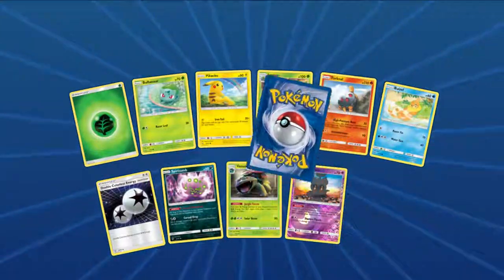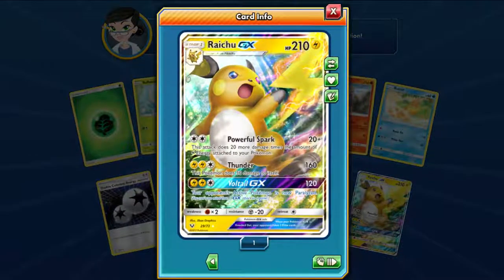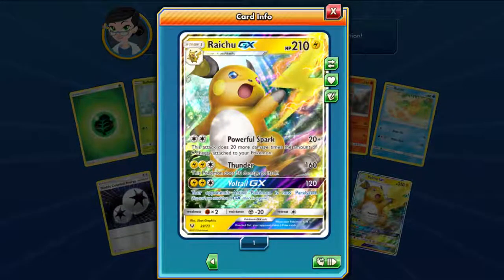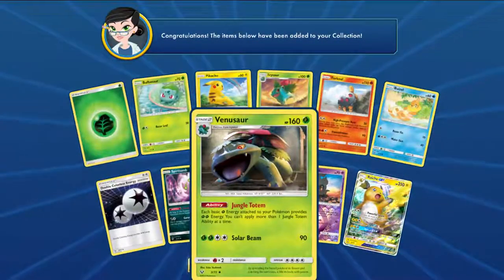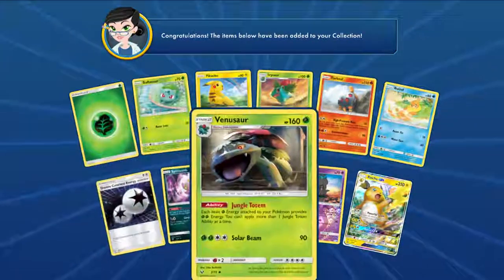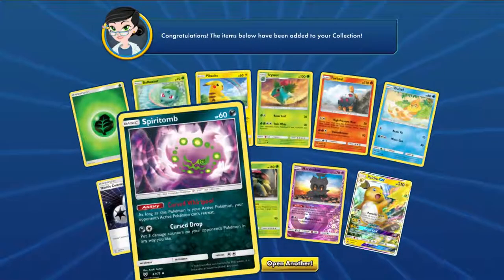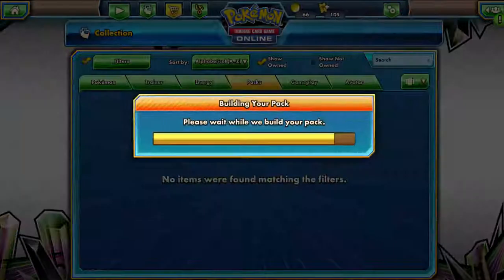Nice, the good Marshadow. We got a Raichu GX — it's good in Expanded. And I can't believe I got the good Marshadow. I also got the Venusaur. The Venusaur is good, only under certain conditions, but it's still good.